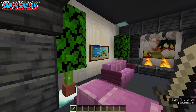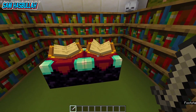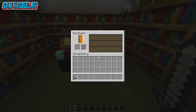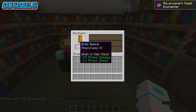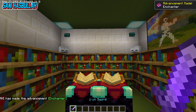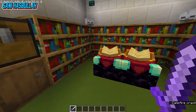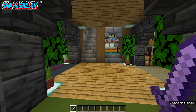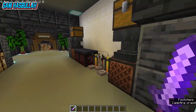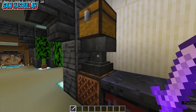Di samping sini ada ruangan enchanting. Untuk menchant pedang, kita enchant dulu pedang kita. Sharpness 4! Pedangnya jadi menyala. Ini ada chest-chest untuk menyimpan barang-barang yang akan kita enchant. Ada foto juga. Kemudian di seberang sini ada meja untuk musik.